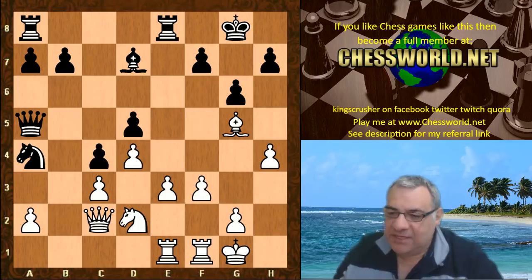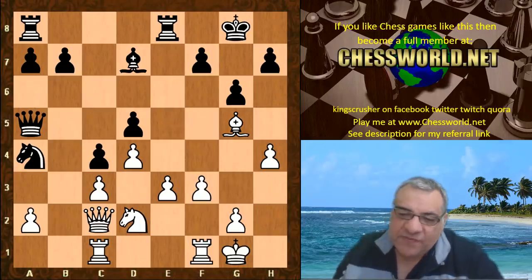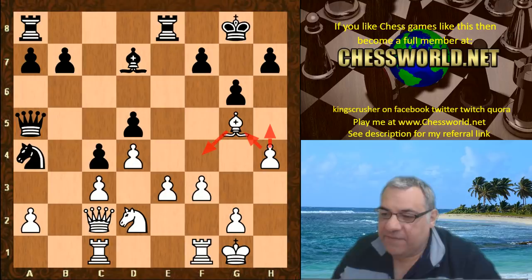Na4 targets c3 again, and that's humbly protected with Rc1. h4 also has a duality — it's not just about that. Sometimes if f6 were played in the future and the bishop had to drop back, h4 also holds up against g5, though that's clearly not happening here for the moment.